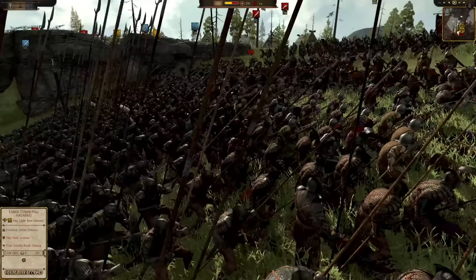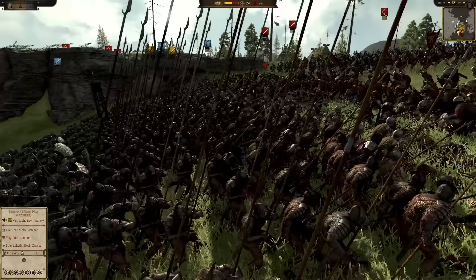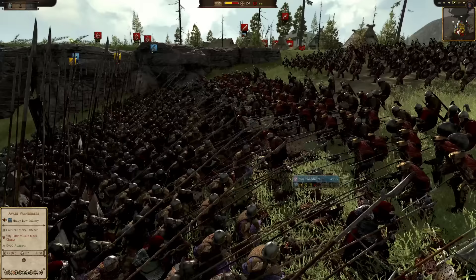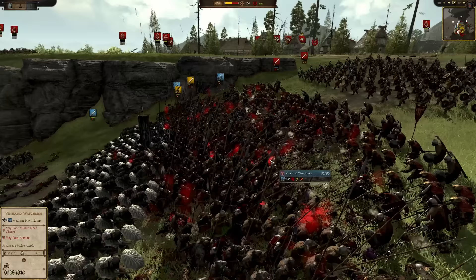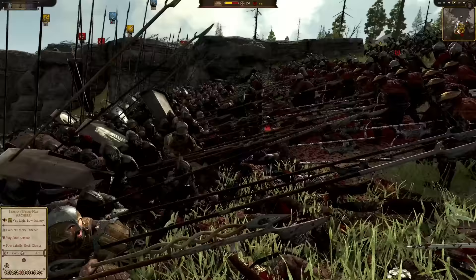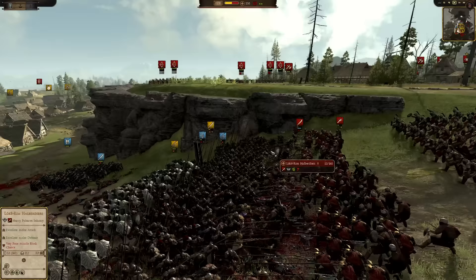Now we're cooking with propane — here comes the Isengard pikes. You just gotta take the punches. They are about to break through this infantry. This is the porcupine of death marching up this hill right now. What are they gonna do? If they charge in these bowmen, they're dead — you're just charging into a wall of spears.